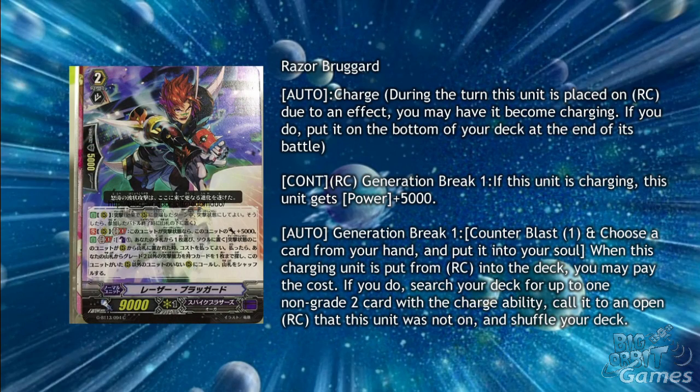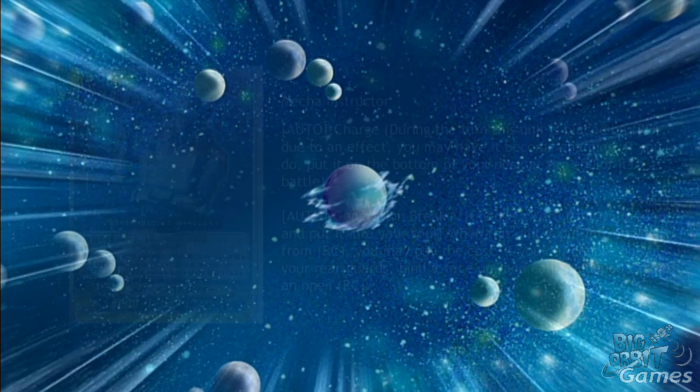Razer Broggert is a charge grade 2 with Continuous Rearguard Circle, Generation Break 1. If this unit is charging, this unit gets Power plus 5000 and Auto, Generation Break 1, Counter Blast 1: choose a card from your hand and put it into your soul. When this charging unit is put from Rearguard Circle back into deck, you may pay the cost; if you do, search your deck for up to one non-grade 2 card with the charge ability and call it to open Rearguard Circle. It's a bit odd that it can't search for grade 2s, but fueling the soul may help to get an extra attack in with things like Miracle Ace for his Soul Blast of 2 cost.